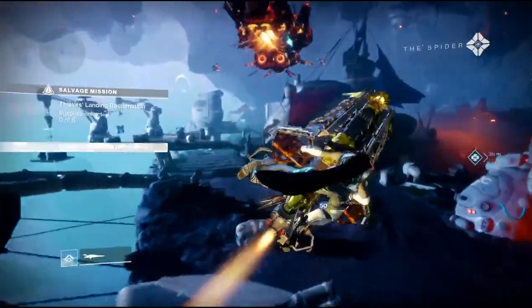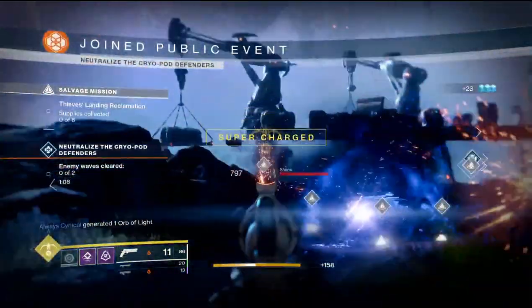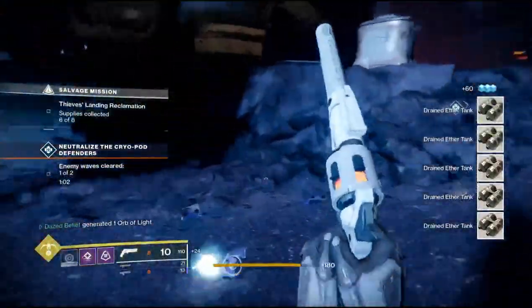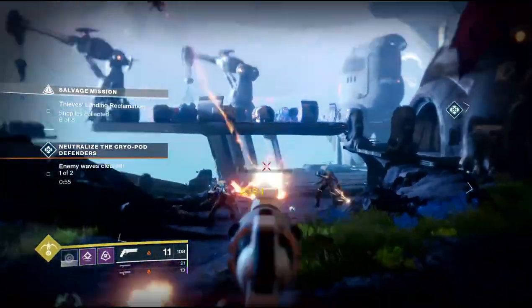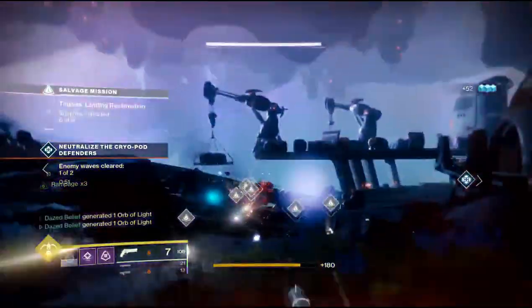The way I farm ghost fragments is through public events and patrol bounties, plus the regular Spider bounties you can grab from him. Public events will drop you one ghost fragment if it's just a normal public event, and if you can turn the public event heroic you will get two ghost fragments from it.